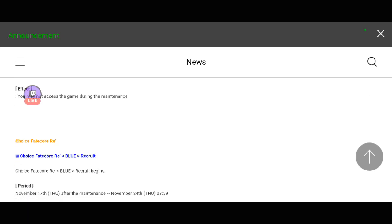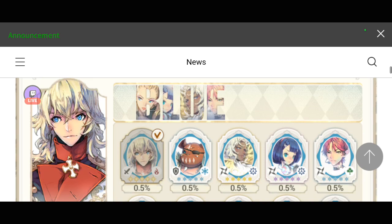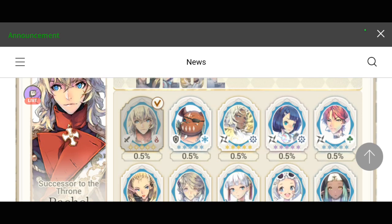We have another choice: Fate Core Reh. And this time it's the blue Fate Core Banner. Remember guys, the blue Fate Cores are actually support Fate Cores. Take note — support type heroes and support Fate Cores are totally different. Support type Fate Cores are like your priests, your healers and stuff.